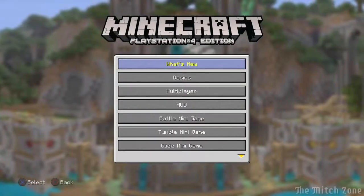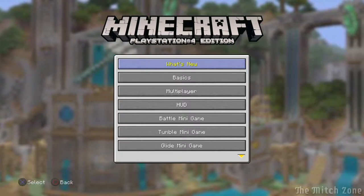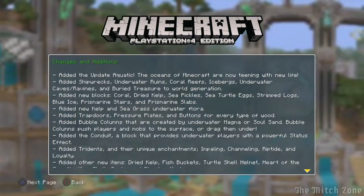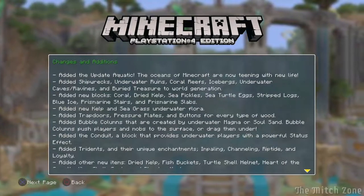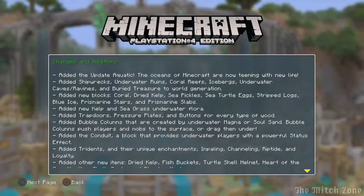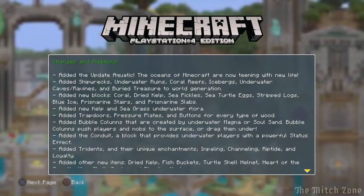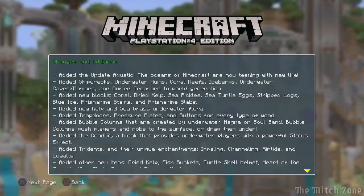I'm already loving the background here — the wallpaper, whatever — the Update Aquatic. It says 'the oceans of Minecraft are now teeming with new life.' I heard it was like thousands of fish, and the fish are actually physical now — they're actually in the water and not just invisible. You throw your fishing rod in and a fish comes from nowhere, but this time they're actually there, making it a bit more realistic.